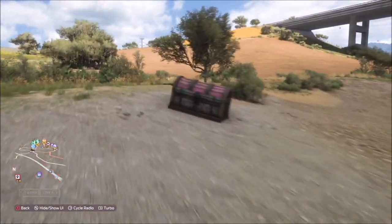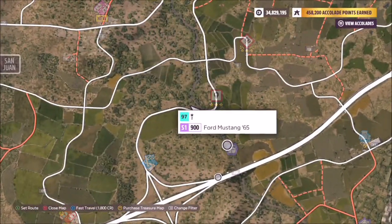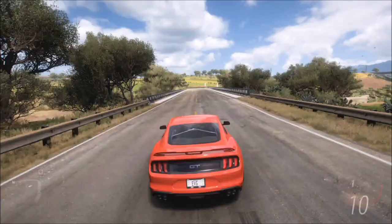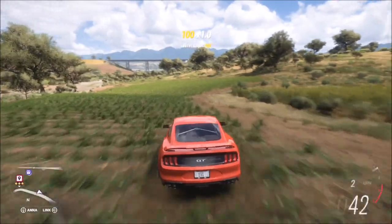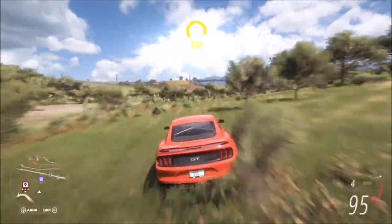The location of the actual chest will pop up in a general region, like a barn find. If you go down the old dried riverbed towards the bridge, you'll find the chest located there. Then all you have to do is simply smash into it.